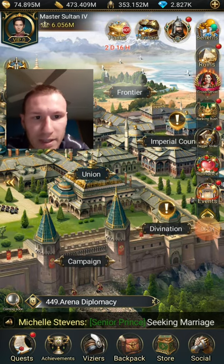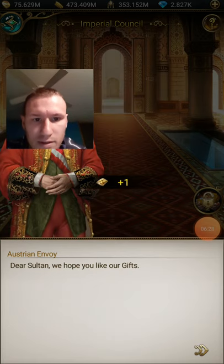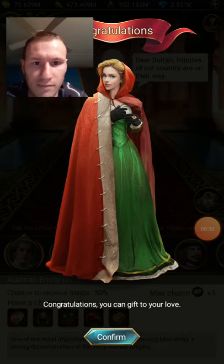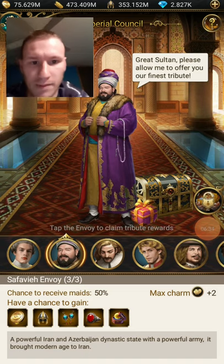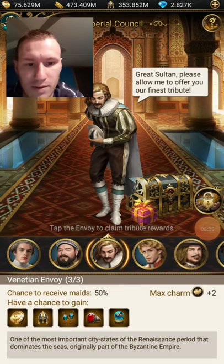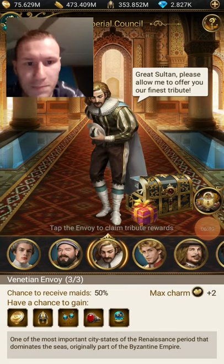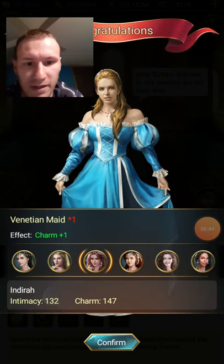Let me get to the council now. You get rewards — that's the first guy you get — and I'm just gonna give all the charm to my one girl because I'm trying to level her up. I won't be able to explain everything at once, guys, I'm sorry, but I will be making many many videos.